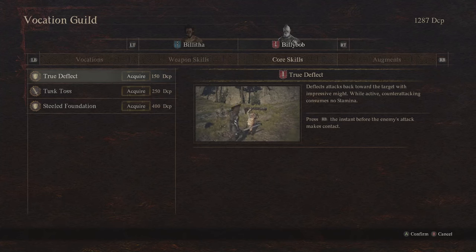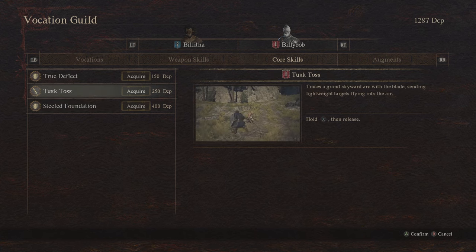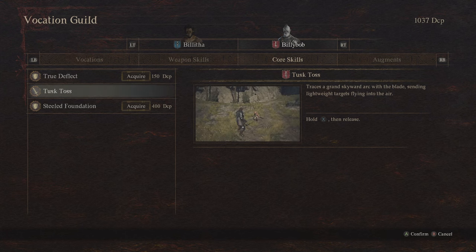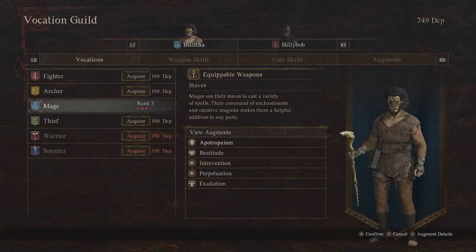In Dragon's Dogma 2 there are different vocations you can get your hands on, and we have already covered the warrior. In this video we're going to be going through the sorcerer. What you have to do to get the sorcerer is start off in the game and make your way down to the capital, which is going to take up to a couple of hours depending on what you are doing.